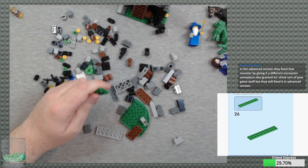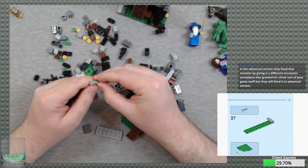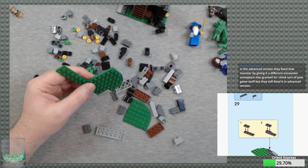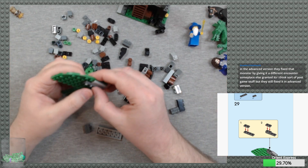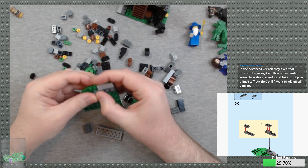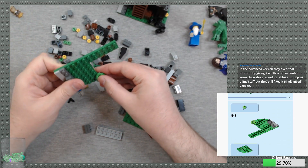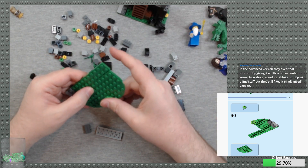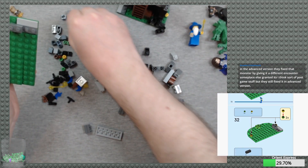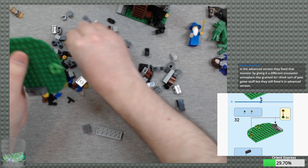In the Advanced version they fix that monster by giving it a different encounter somewhere else. There's also Siegfried, and there's a monster that only shows up in the Colosseum I think, and there's Choupon. And the Tonberry is just bugged out — even if you get it in the Advanced version, you can never actually select it in the rage list, if I remember correctly.